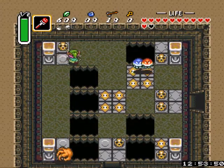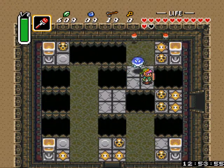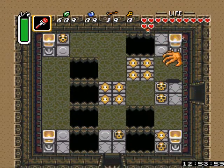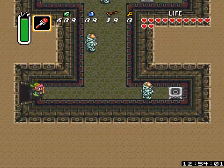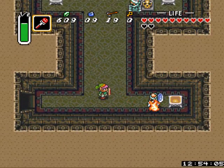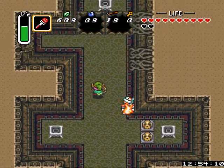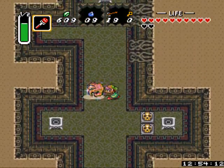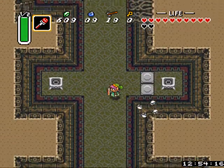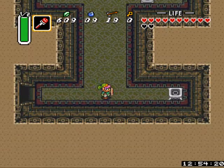So you have to press these switches in a certain way — just follow mine. It's not hard. In this room, kill all the zombies. If you use the fire rod, it only takes one hit. Or I guess they're mummies — zombie mummies, whatever. Alright, remove the pots for a clear shot. And now rush.